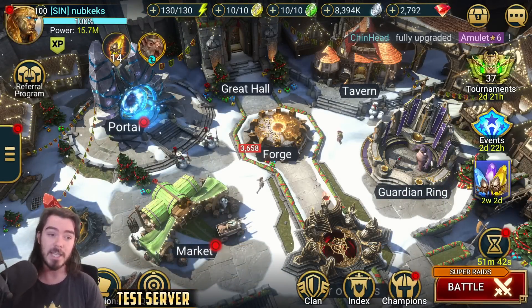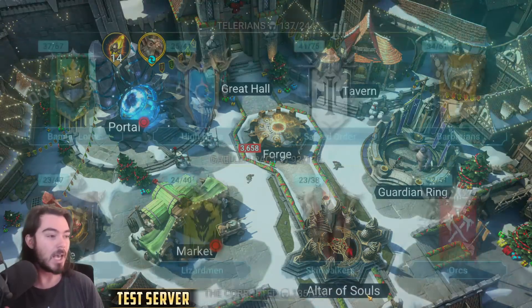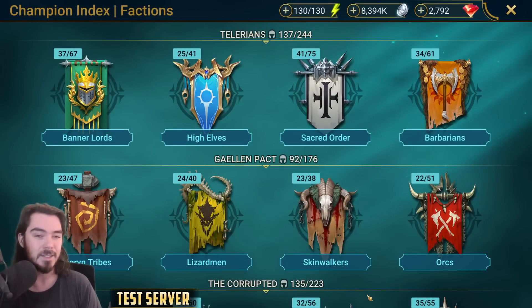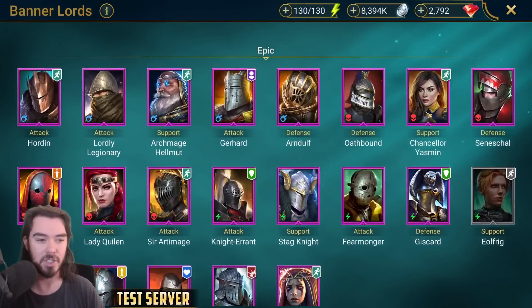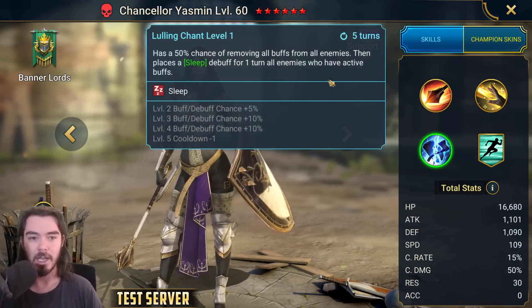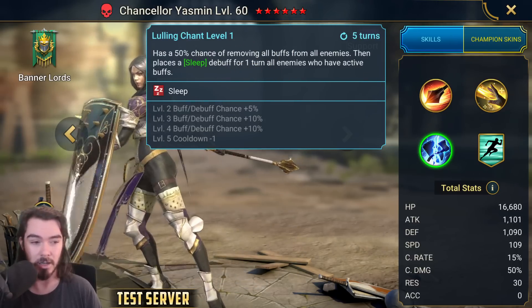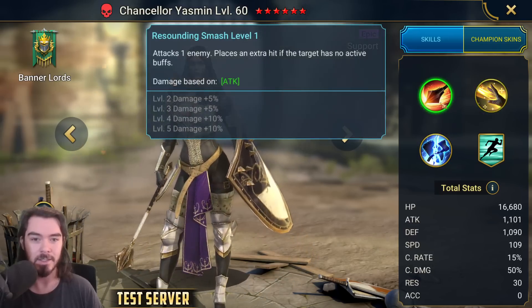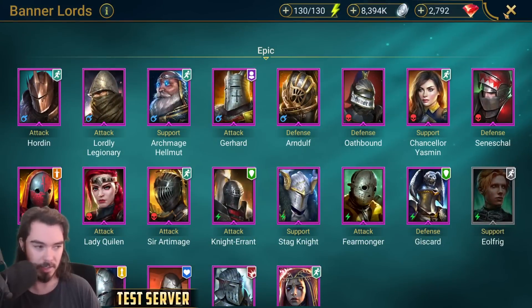We also have a 10x event. The theme of the 10x is, surprise surprise, sleep. Sleep is the theme. First of all, we have Chancellor Yasmin coming in - pretty underwhelming champion. She has some buff strip and then sleeps enemies who have active buffs. This is really not good. She has a bit of a heal. Honestly, Yasmin - don't bother. She's not worth your time.